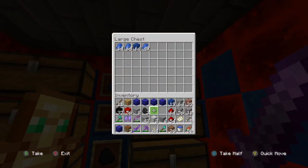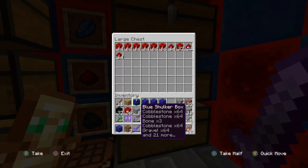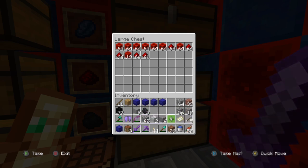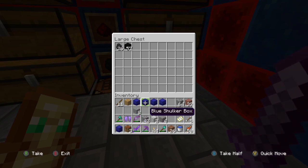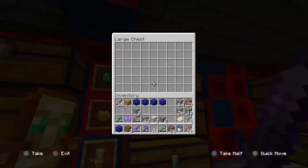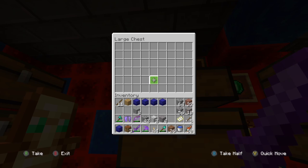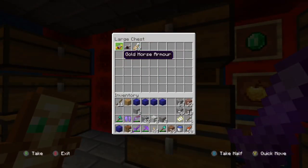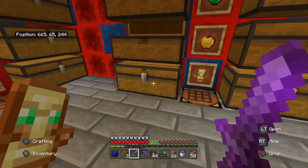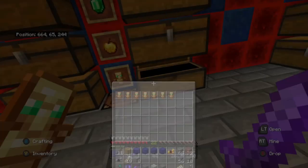We've got the lapis chest - quite a bit of lapis. We've got a lot of redstone. We've got some gold - quite a bit of gold. And the emerald chest - we are really low on emeralds because we need to trade emeralds with villagers. We've got ten golden apples and the diamond block chest - we've actually got quite a lot of diamond blocks.